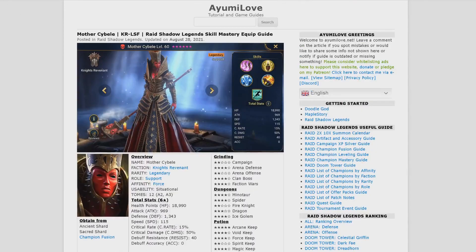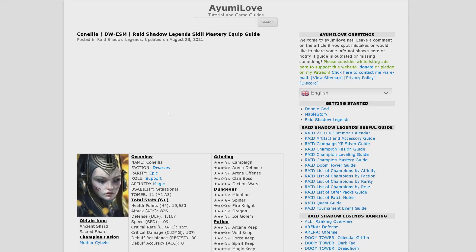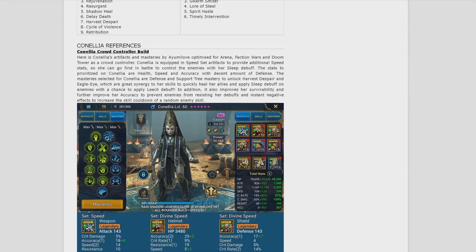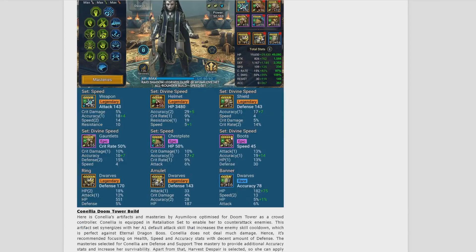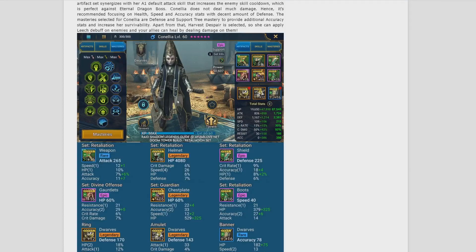Let's go back to see Cornelia's page. In the Cornelia reference section, you can find all the builds I've tested: the first build is in all speed sets for arena, and the Doom Tower build is in Retaliation Set for the Eternal Dragon boss. As usual, you can find the masteries and artifact stats there.